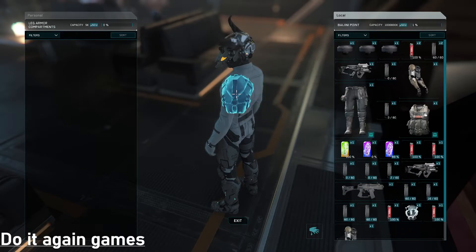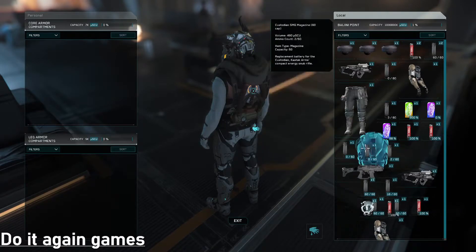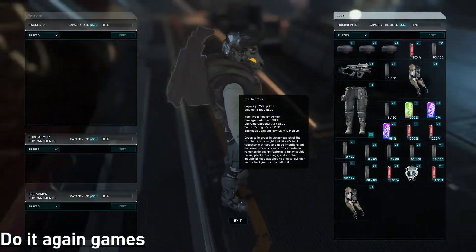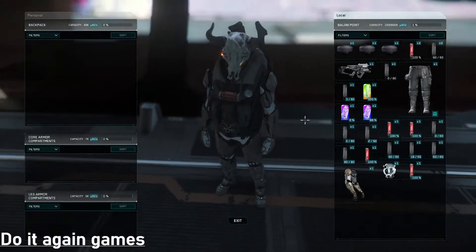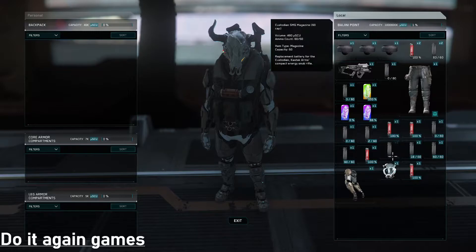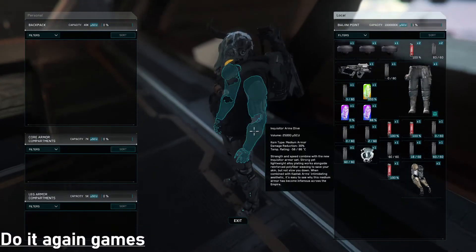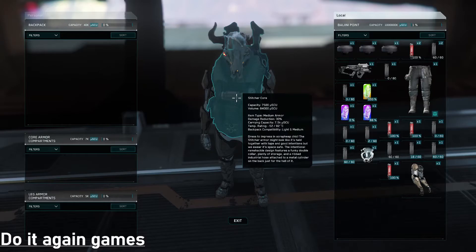You can carry a weapon on your back, but if you want a backpack you basically have to have chest armor — then you can have multiple slots to carry multiple weapons. The arm armor doesn't really have any slots on it, but your chest plate has different slots for magazines and other stuff. You can carry pistols, a gravity gun, a medical gun, stim pens — you can carry a whole bunch of different stuff.